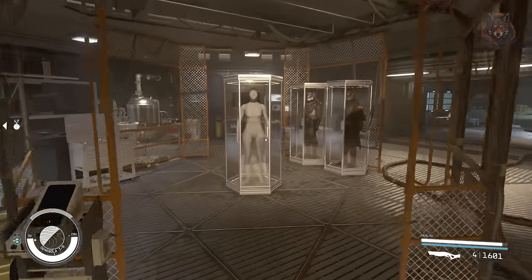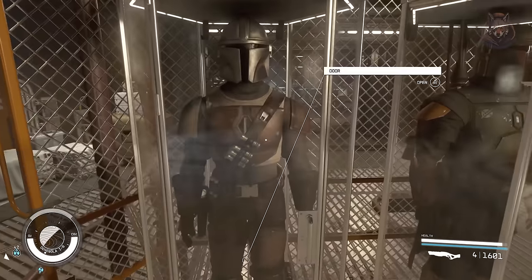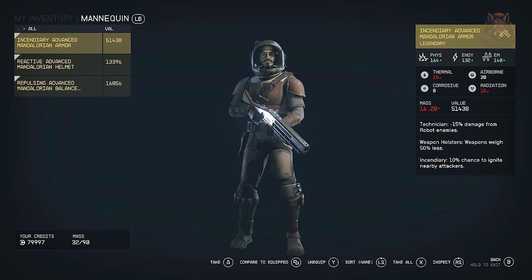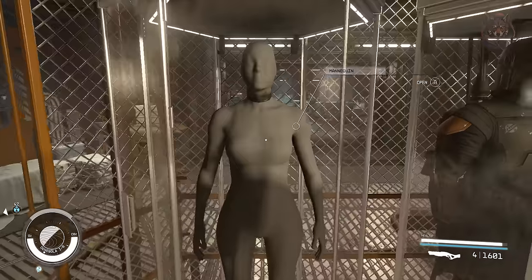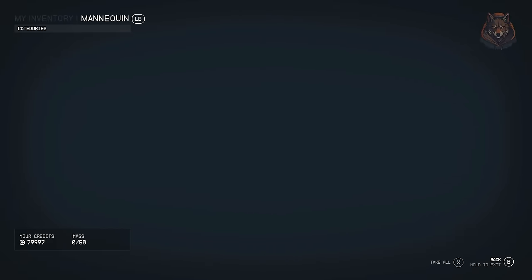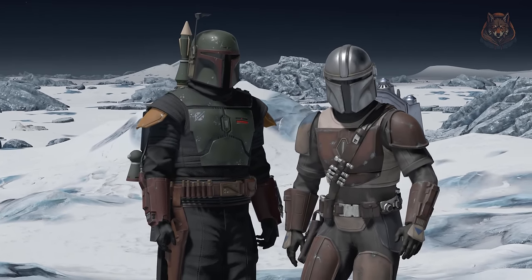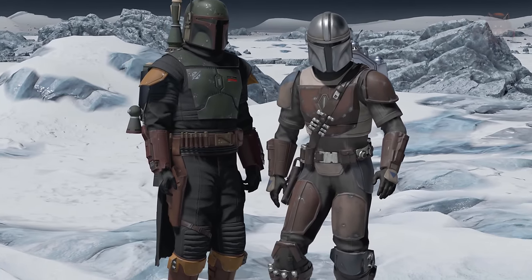Both armors can be found in the Lair of the Mantis, next to the Mantis armor. They share the exact same legendary effects and stats as the Mantis armor, so you can play mostly vanilla with this armor set. The capes can be crafted at an industrial workbench if you want to add those, and this doesn't replace the Mantis armor — it's a brand new armor on its own. Both look really cool and you can't go wrong with some Star Wars armors, especially now that bounty hunting has been added to Starfield.